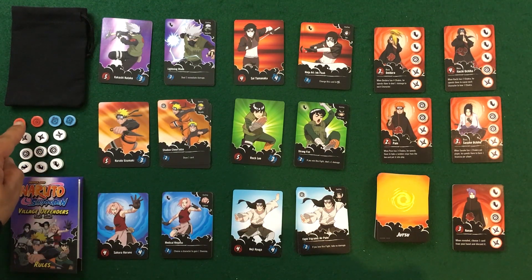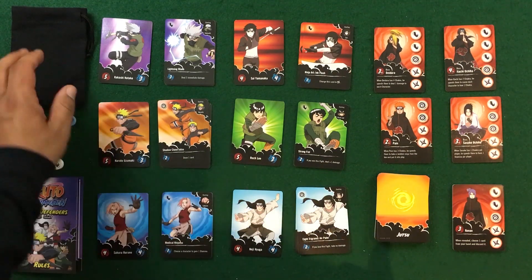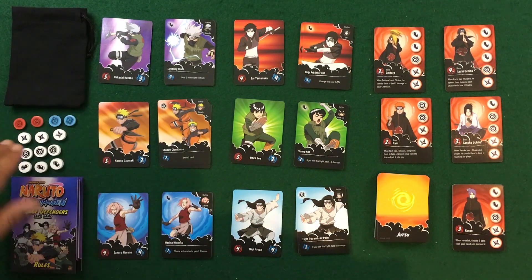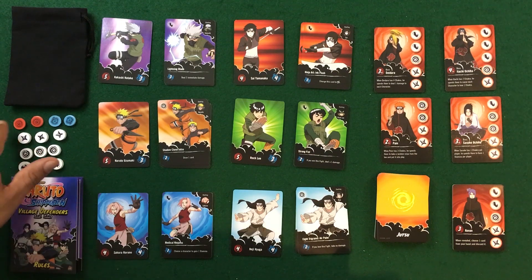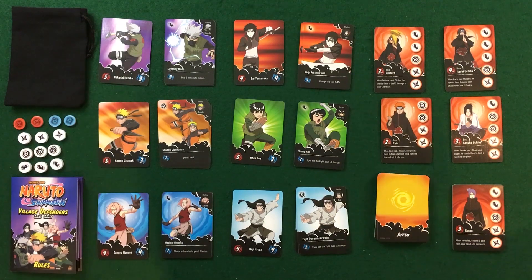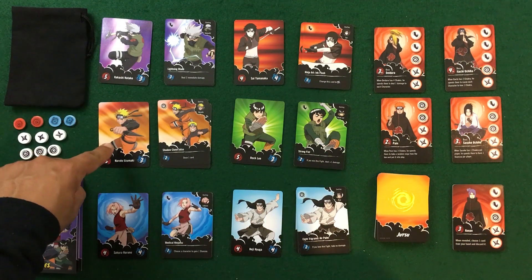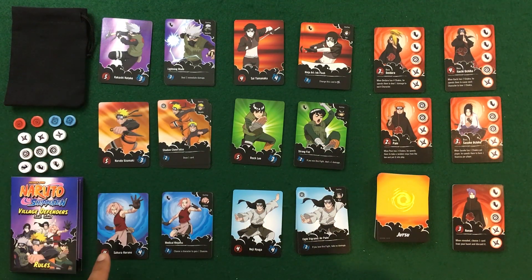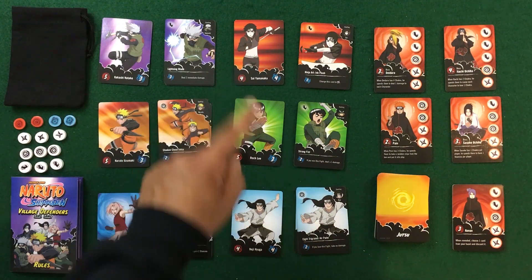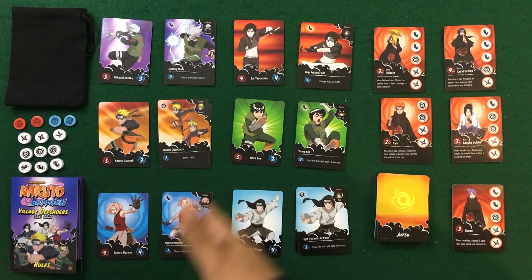We've got these wooden tokens for the different attack types, red and blue tokens for your health and chakra, and then this black bag which the attack-type wooden tokens go into during the fight sequence. We have our six heroes: Kakashi, Naruto Uzumaki, Sakura Haruno, Sai Yamanaka, Rock Lee, and Neji Hyuga.